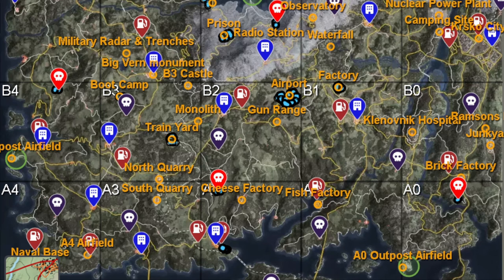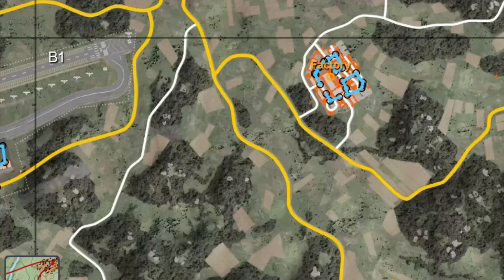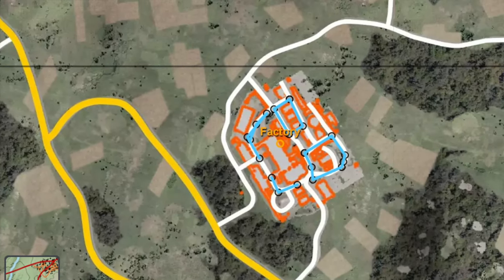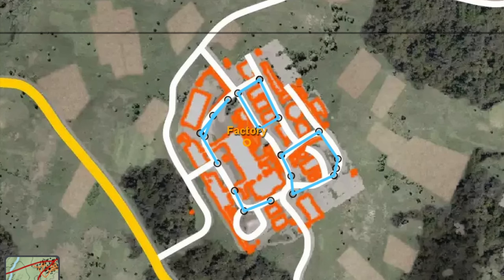Now the factory is in the B1 zone. If you zoom in here you can see I've got the mech paths turned on. There are three main entrances to the factory — three main gates. The mechs might pay close attention to you at the main gates though.